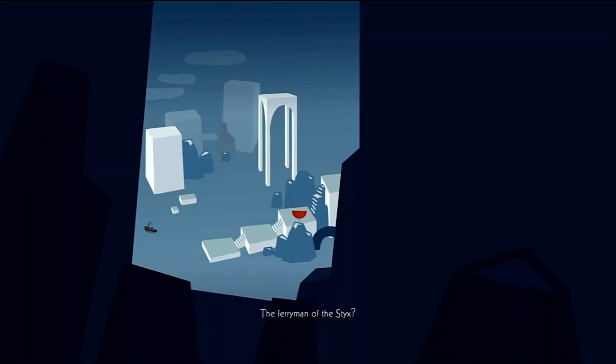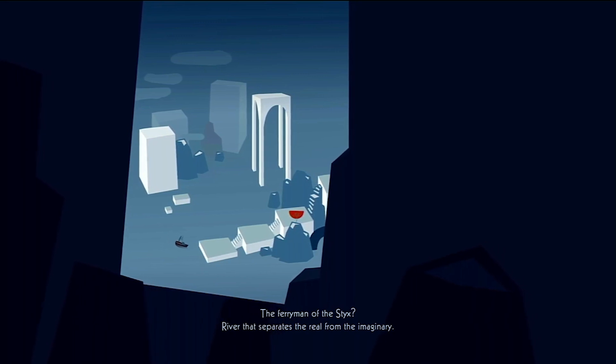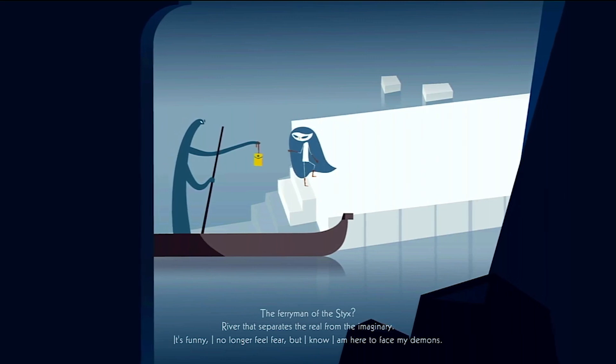Iris and the Giant opens with Iris travelling across the river Styx, which in Greek mythology forms a boundary between the earth and the underworld — or in this case, reality and imagination.